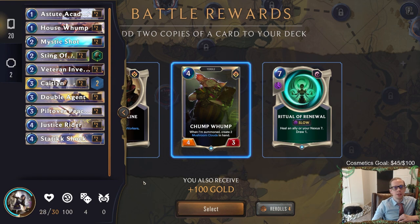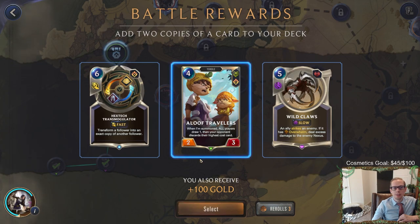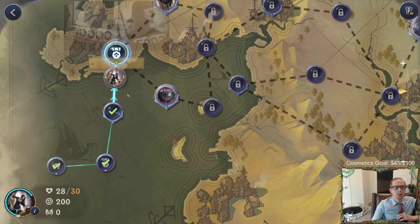I could definitely use a re-roll here - Chump Bump is just a regular old body and we already have four drops. Let's re-roll because a lot of times they give you a champion. No champion, but Aloof Travelers - we'll take that. Wild Claws is nice with Caitlin for big strikes and more traps, but I'm worried about the last battle against Nautilus - Aloof Travelers would be great at having them discard Nautilus. Plus Aloof Travelers is good with traps because they draw more traps.